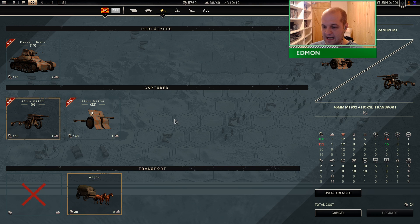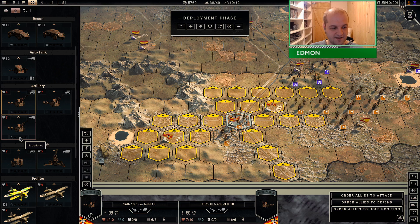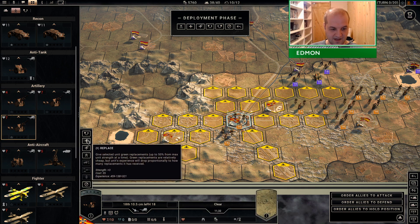Interestingly, we do have a superior anti-tank gun that we captured, but we don't actually have enough of it to deploy it. It's something to keep in mind - if we can get our hands on some more 45mm, it would be a pretty decent upgrade. It's only two extra attack, but it's an upgrade and it wouldn't cost us anything really.